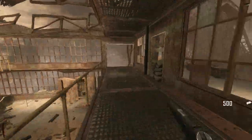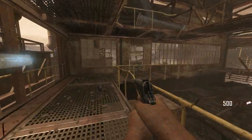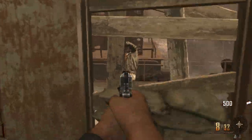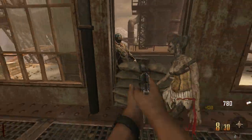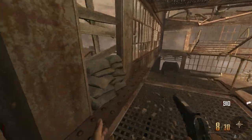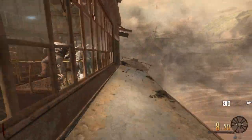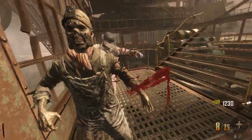Welcome back to Black Ops 2 Zombies — today I'm playing Buried and doing a three-to-one challenge. The rules are: I'm allowed three perks, two box hits, and one pack-a-punch. So I can buy three perks, hit the box twice, and whatever two weapons I get I have to use for the rest of the game — and only one of them can be pack-a-punched.